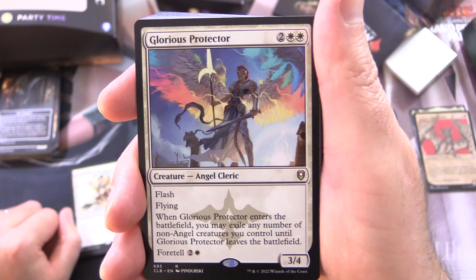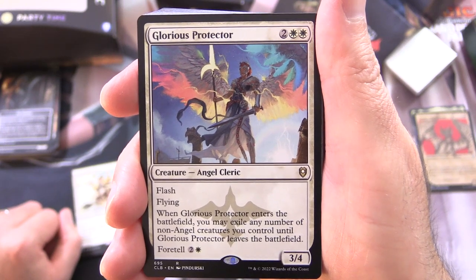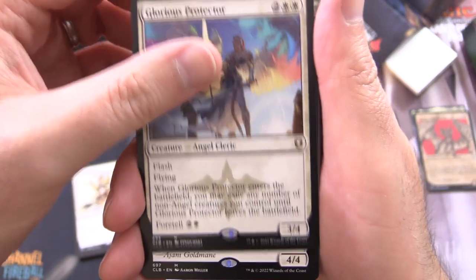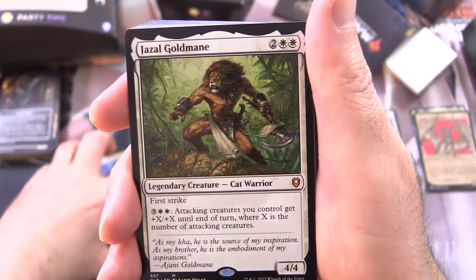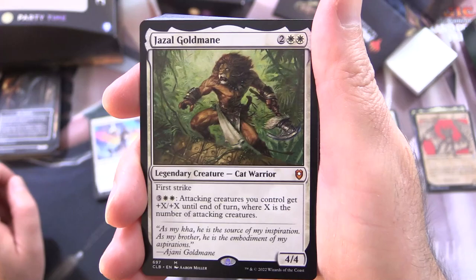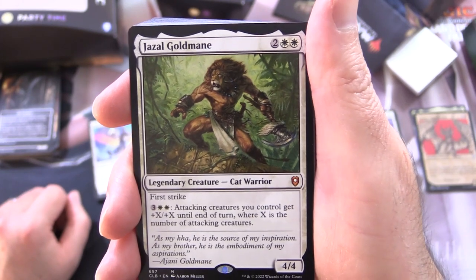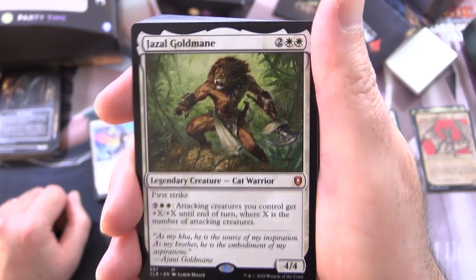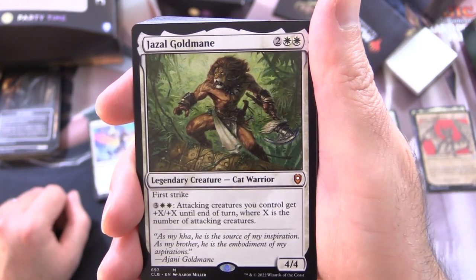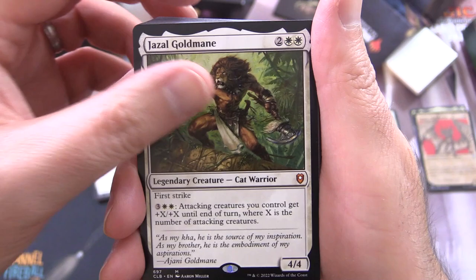Glorious Protector is a Creature Angel Cleric, 3/4 for 4 with Flash and Flying. When it enters the battlefield, you may exile any number of non-Angel creatures you control until Glorious Protector leaves the battlefield. It also has Foretell for 2 and a white. Gisela, Blade of Goldnight is a Legendary Creature Cat Warrior mythic, 4/4 for 4 with First Strike. For 3 and 2 white: attacking creatures you control get +X/+X until end of turn, where X is the number of attacking creatures.